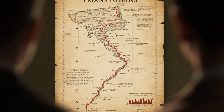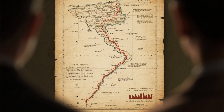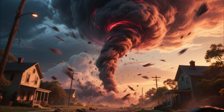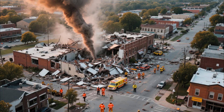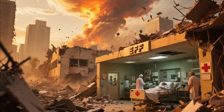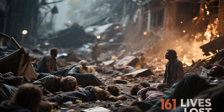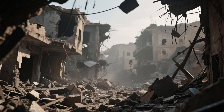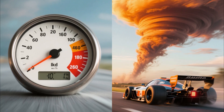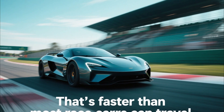The Tri-State Tornado, 1925 — it traveled 219 miles across three states, killed 695 people, and remained on the ground for over three hours. Nearly a century later, it's still the deadliest and longest-track tornado in recorded history. Joplin, Missouri, 2011 — an EF5 that hit a major city directly. A hospital was destroyed while patients were inside. Homes, schools, businesses, entire neighborhoods turned to rubble — 161 lives lost, the damage looking like a war zone. Moore, Oklahoma has been hit by violent tornadoes multiple times, including an EF5 in 1999 with the highest wind speeds ever recorded: 301 mph — faster than most race cars can travel.